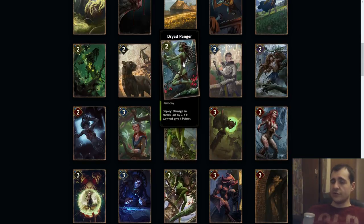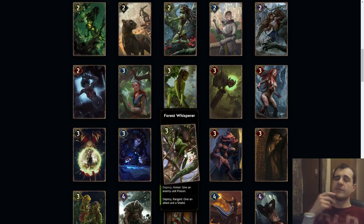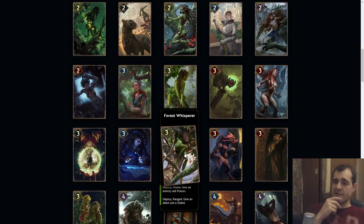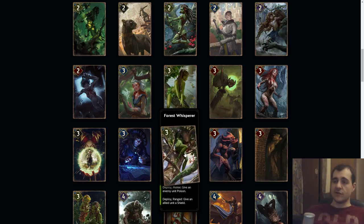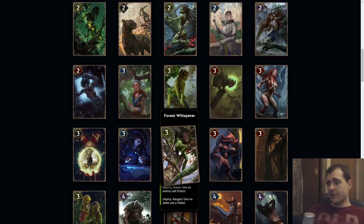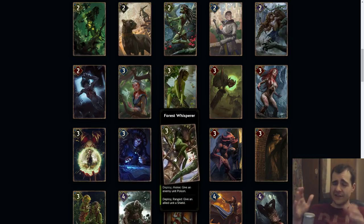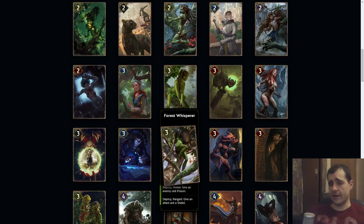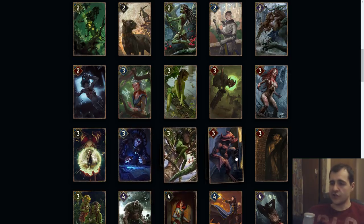Force Whisperer: deploy melee, give an enemy unit poison; deploy ranged, give an allied unit shield. This is a lot better because it's not just about dried ranger dealing two damage. How good is poison? That's the big question. I could see this being used as a five because if two poisoned cards just target the same enemy, that enemy just dies. So this is like a removal for Scoia'tael that no other faction has access to in that way. Giving shields is not as good as Centrian Artificer.